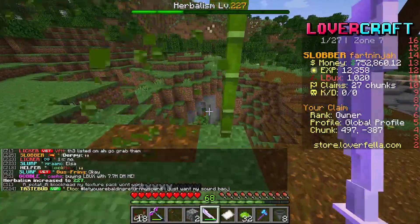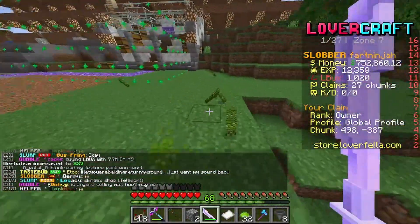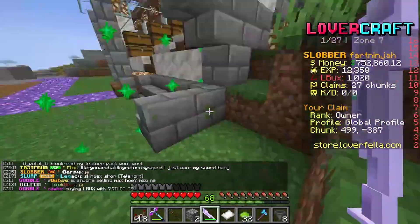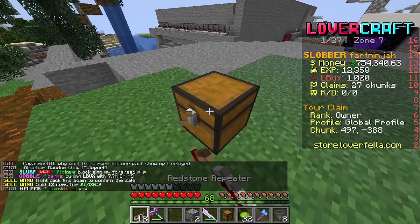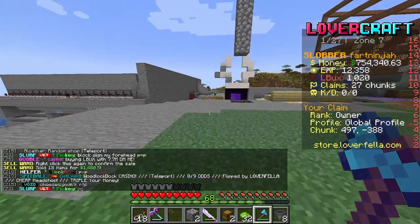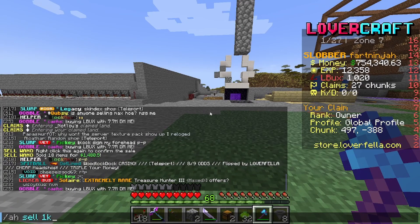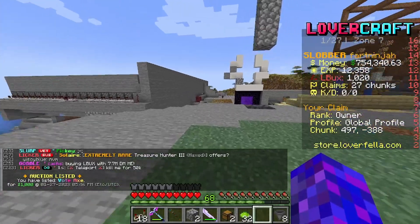Let's quickly collect up all of this, throw it in the chest, and then slap the sell wand on it. It's pretty much a chest full and that sells for 1k - that was awful, but oh well. We've got this vote axe here - I reckon it'll sell for 1k easily.